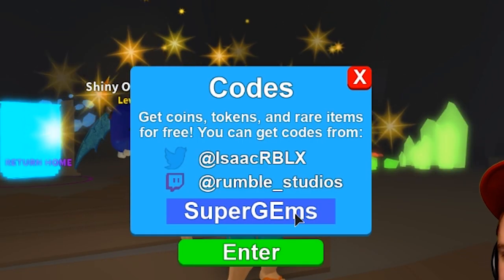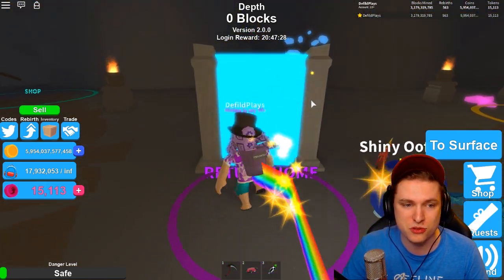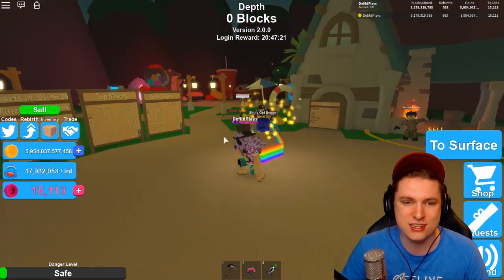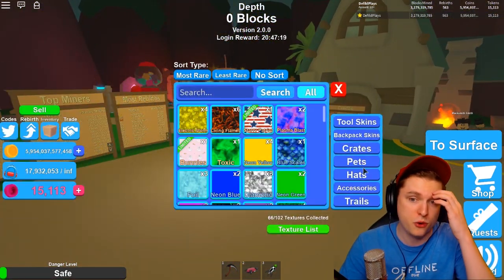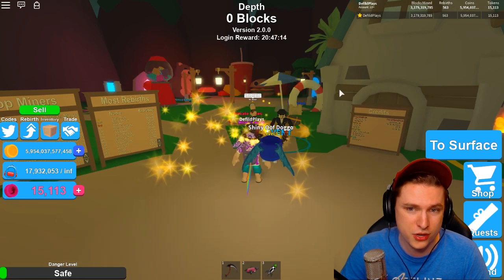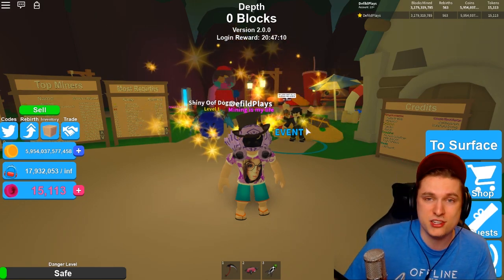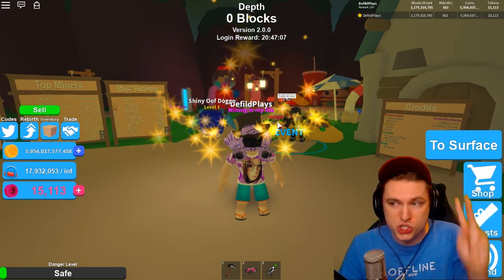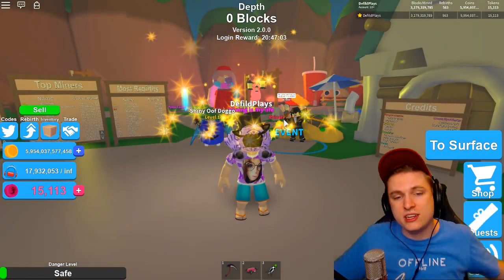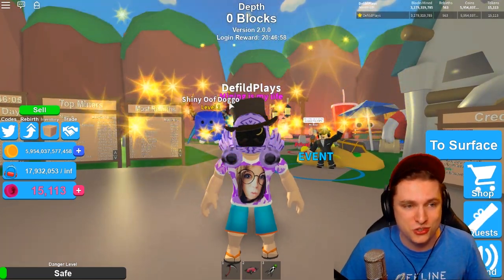Now for the new codes this week. 'Super gems' ties in with the new gems quest and gives you 50 rebirth tokens. Also, 'i seriously need more code ideas' gives you 70 rebirth tokens. I'm really excited to see what the gem specialist event will give me eventually — we should get the new pet and the crystal crown. It's only a two-week event, so be sure to get on it ASAP, or wait for my dedicated video. Let me know in the comments which video you want first.